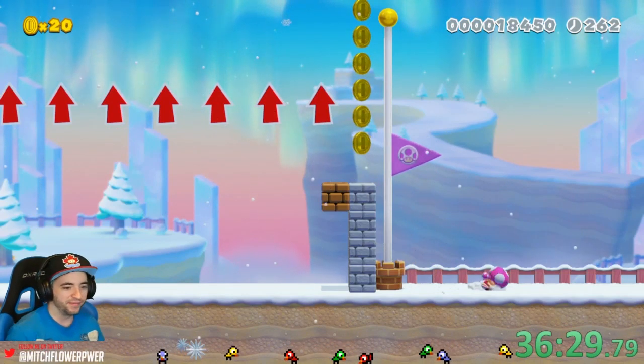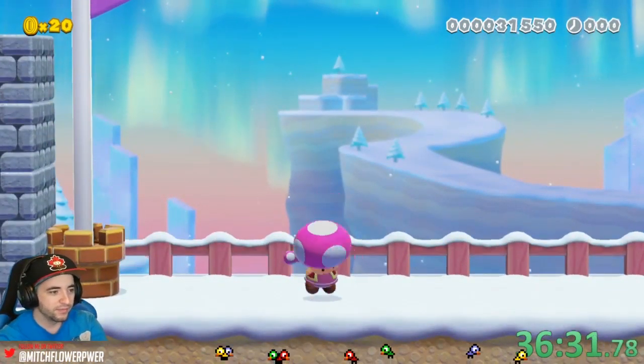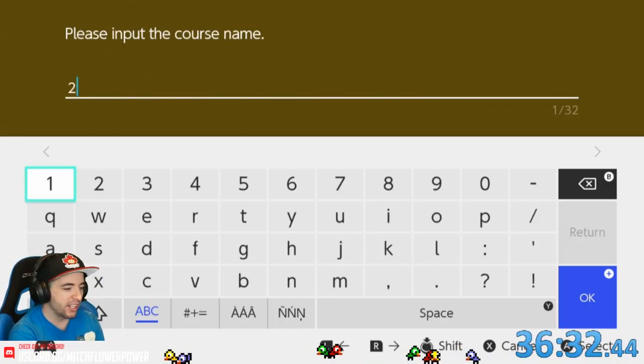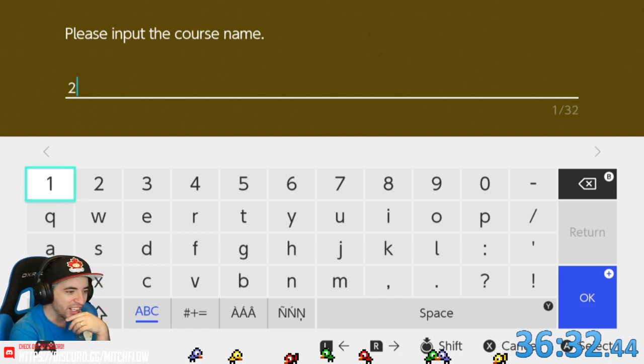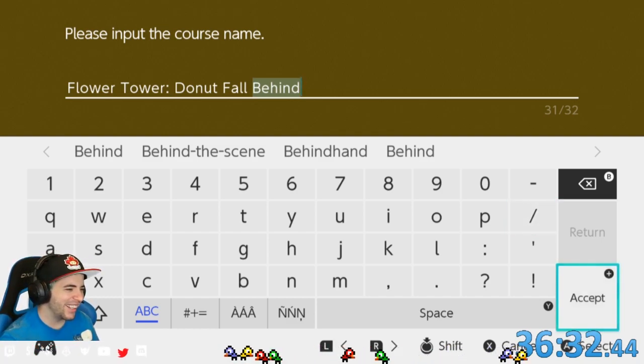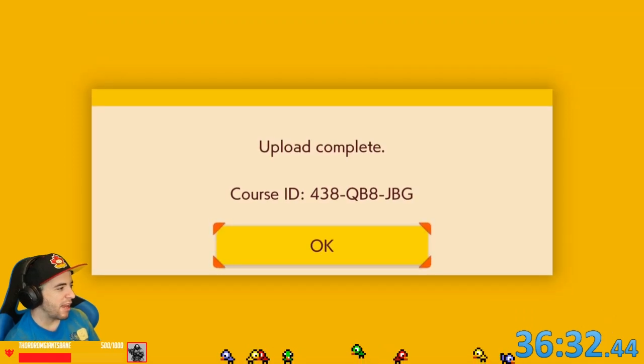Right on. I like that level. If you're not going to put a checkpoint in your level, there's a fine line. Flower Tower. Donut fall behind — I like that, that's a good one. Time to upload that.